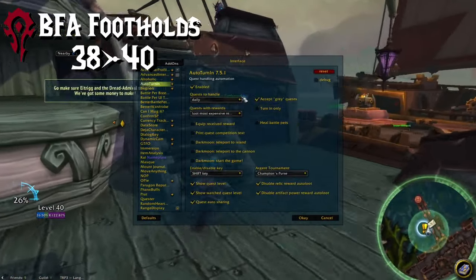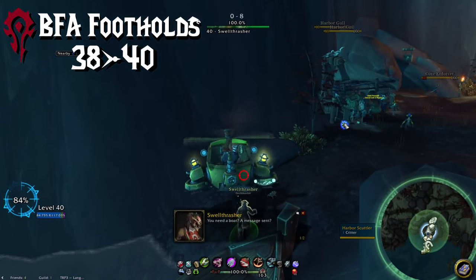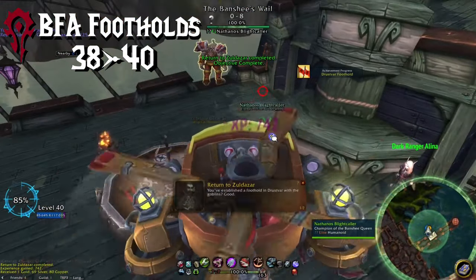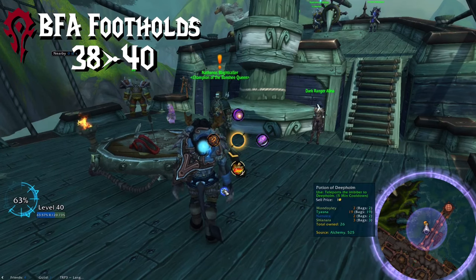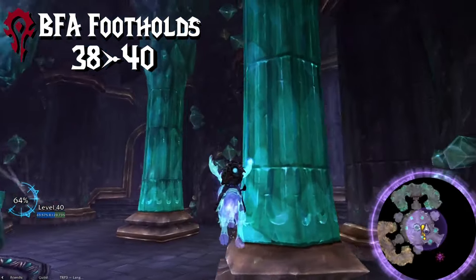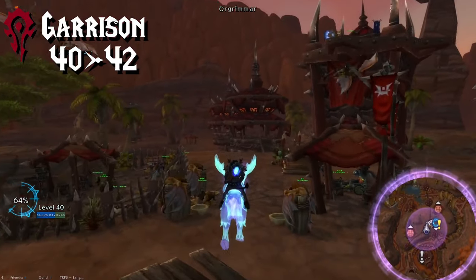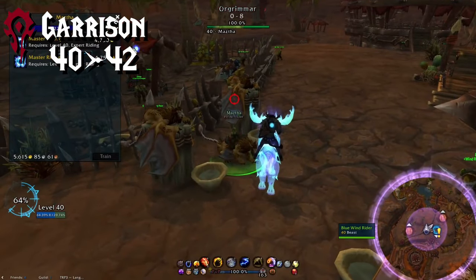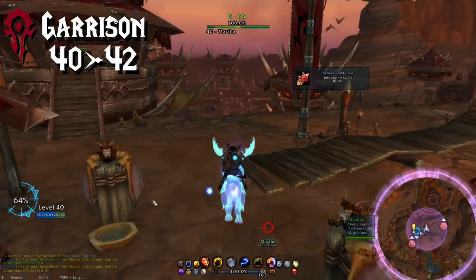You can return it to normal after that. The BFA intro and these footholds combined should only take you about 30-ish minutes, and you should be well into level 40. After those are done, use a Deep Holm potion to get back to Orgrimmar, or fly back up to the seal and take that portal if you don't have any on hand. Once back in Orgrimmar, go snag your level 40 flying — no more worrying about when you need to return to Draenor now.